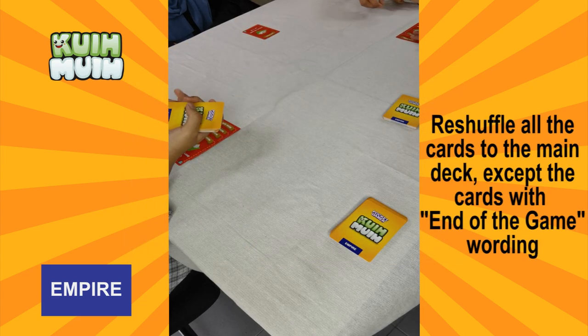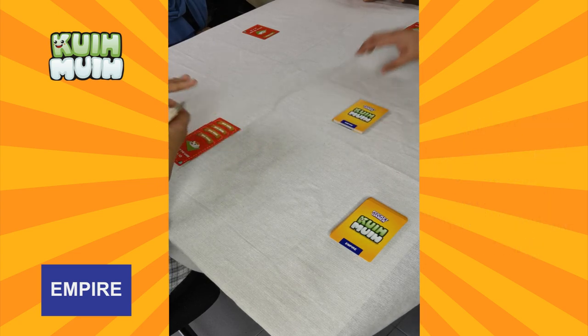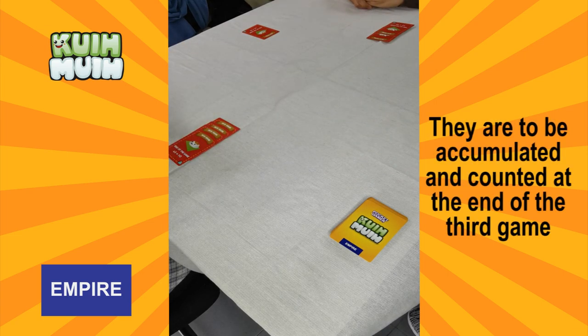Reshuffle all the cards back into the main deck except the cards with the 'end of game' wording — in this Menu A, those will be put to peering. They are to be accumulated and counted at the end of the third game.